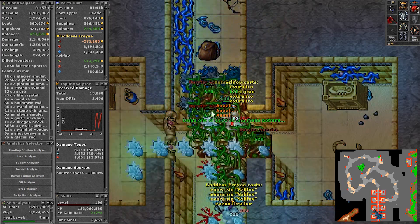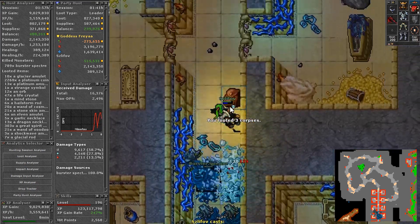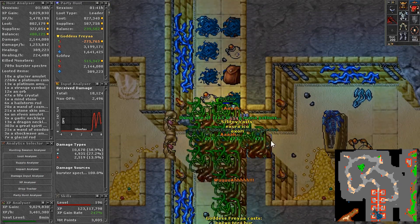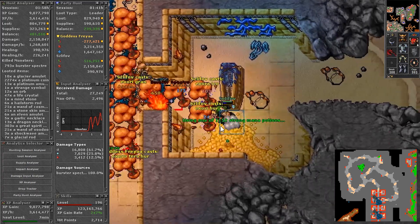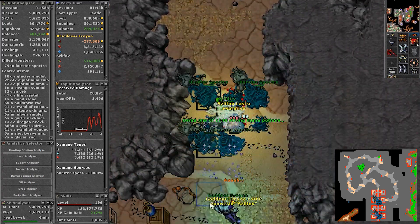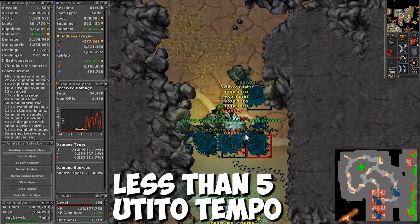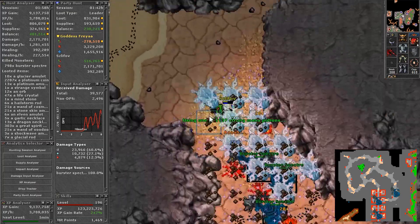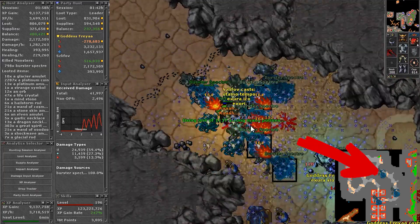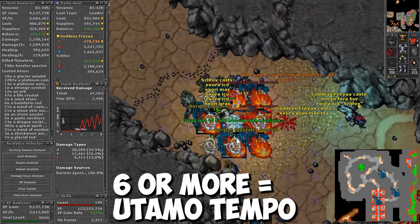Here you're gonna make your first pull. You should also add Exura Ico on the knight into your spell rotation. Looking at the damage types, you can already see that physical damage will be the highest damage here. Here is your second pull — our hunting route will be against the clock, so move east. Pull all these monsters to the north and make your next pull here. If there are less than 5 Burster Spectres, the knight should use Utito Tempo. Keep following the tunnels and pull all the monsters to the next pull spot. While luring, the druid can already cast. Here is your next pull spot — the knight is now using Utito Tempo because it is more than 5.